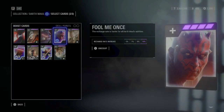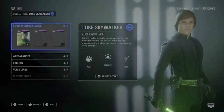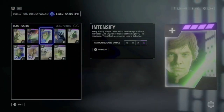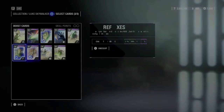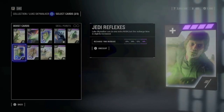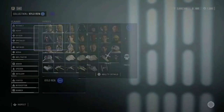Let's go on with Luke Skywalker. I use Intensify, which is really nice to increase his damage. Then Jedi Fighter, which gives him more stamina — very important. And Jedi Reflexes, so Luke can do an extra rush and you can move faster to confuse your enemy. That's always important when you play Luke.